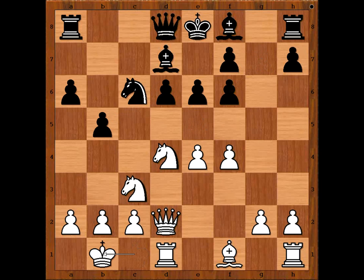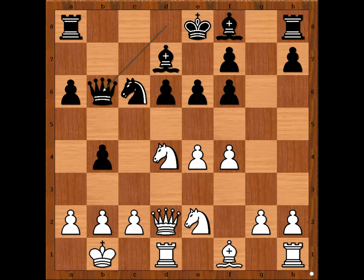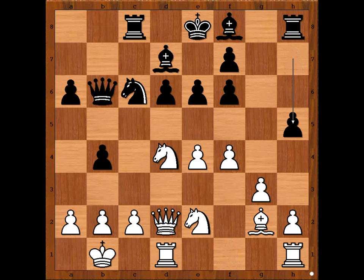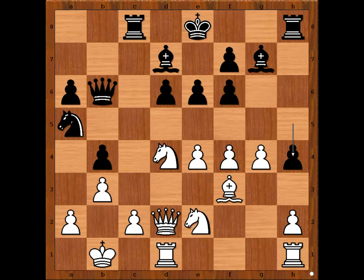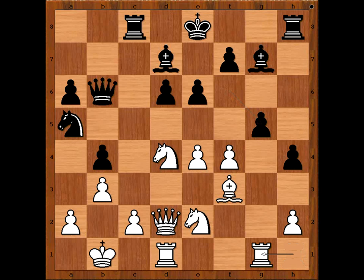Gxf6. King to b1, b4. Knight from c to e2, queen to b6, g3 intending bishop to g2. Rook to c8, bishop to g2, h5. Bishop to f3, knight to a5 intending knight to c4. B3, bishop to g7, g4, h4 keeping the file closed. G5, fxg5, rook from h to g1.